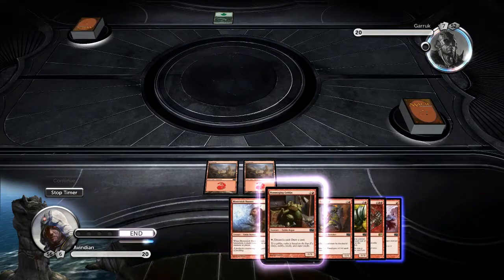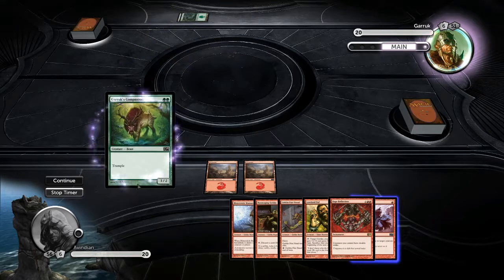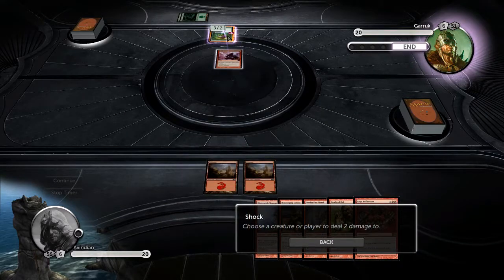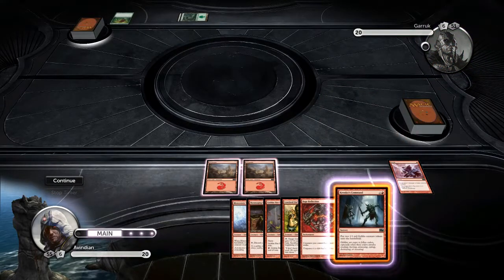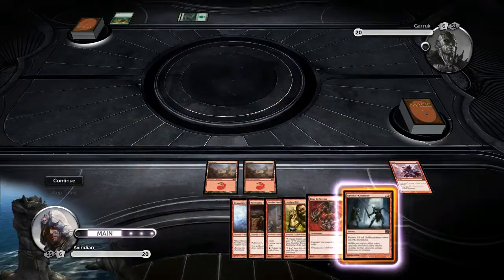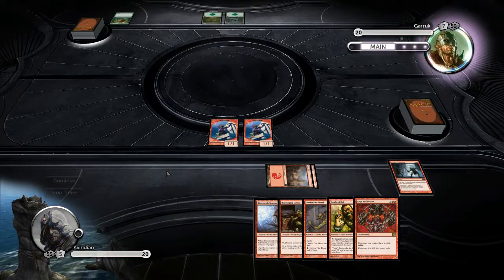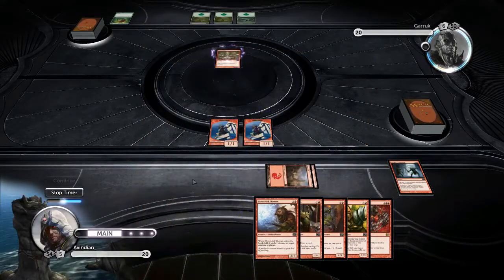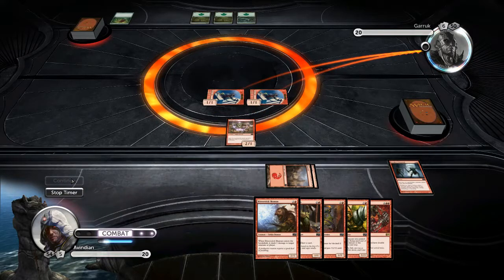We're going to be stuck with mana lock again until I get another mountain. We've got some decent cards in here and we'll talk about them in a minute. This would ordinarily be kind of scary, but watch as we torpedo them on their turn. Bam! And this is why burn decks are awesome. We just torpedoed him. This is a sorcery — we basically get two free creatures. These are tokens. Tokens are basically creatures, but cards create tokens. Got ourselves a nice goblin piker.